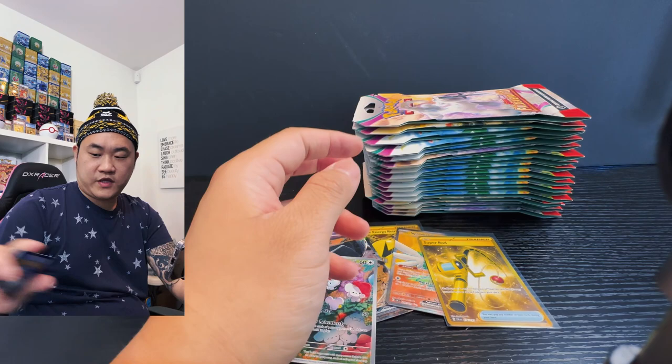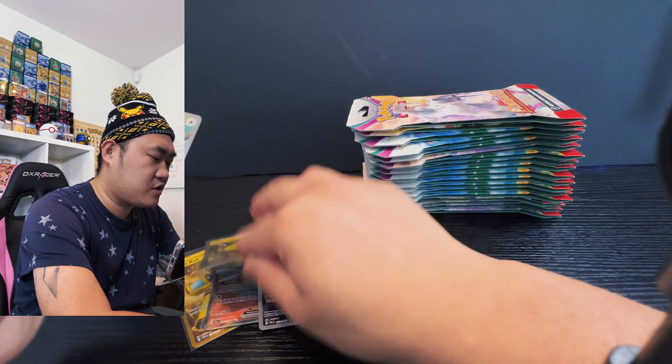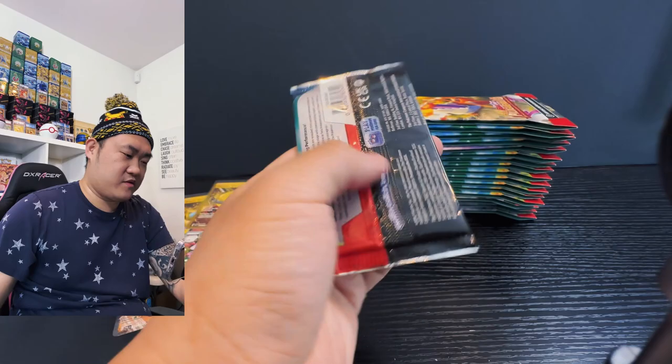We did manage to get some secret art on the left side — we got Super Rod, Squawkabilly, and the Superior Energy. So we got three secret art and three regular hits on the left side. Now we're going to the right side — come on, Iono!